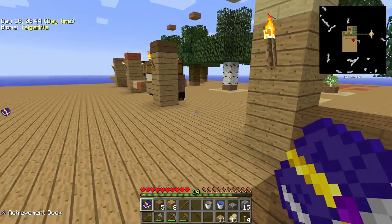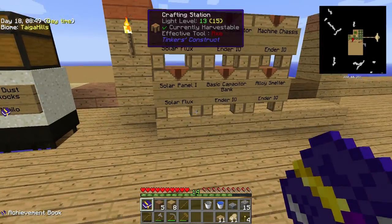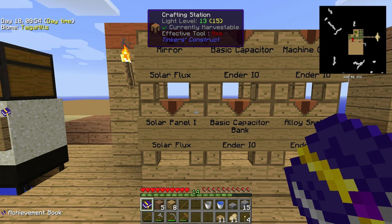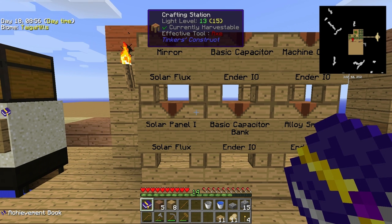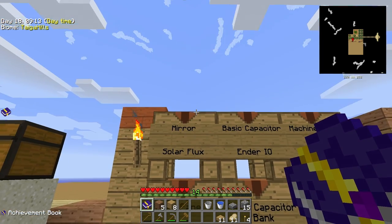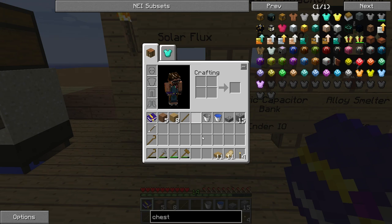Let's go straight away to the topic of today, and that's power. Now what are we using to generate power? Last season I used lava, lava generation, and the Thermal Expansion magmatic dynamo. Now in this season I want to do something different, especially because Bacon Donut added a few mods to the modpack — one of them is Solar Flux — and we're going to use solar panels.